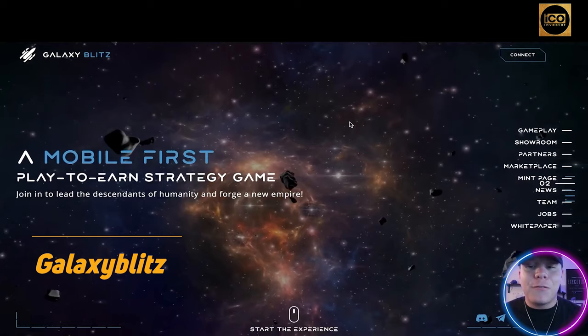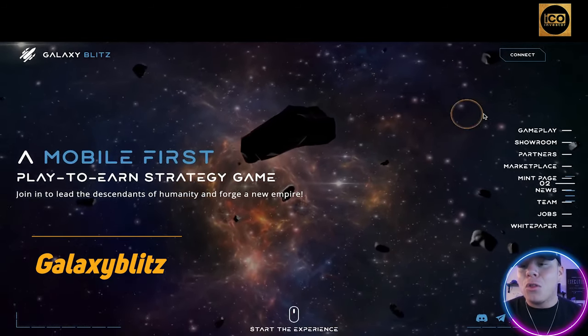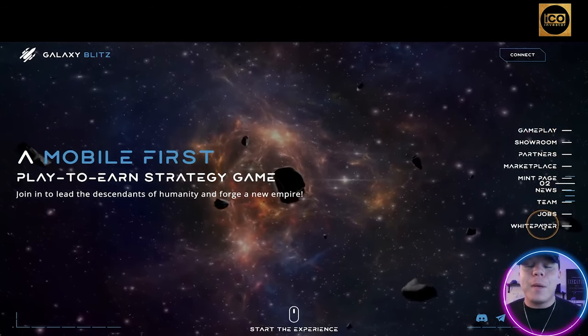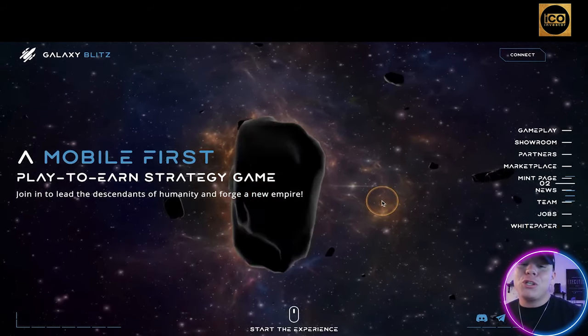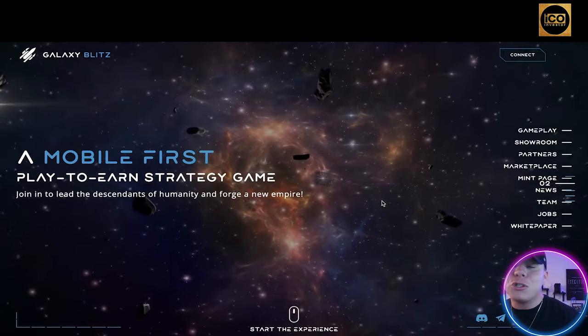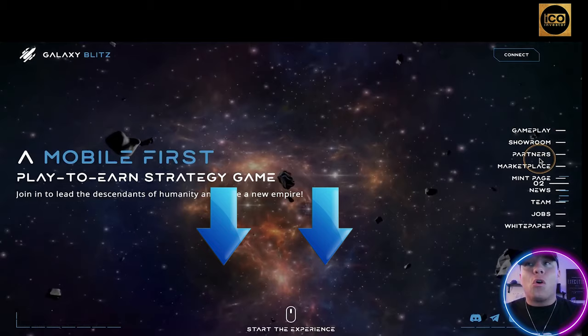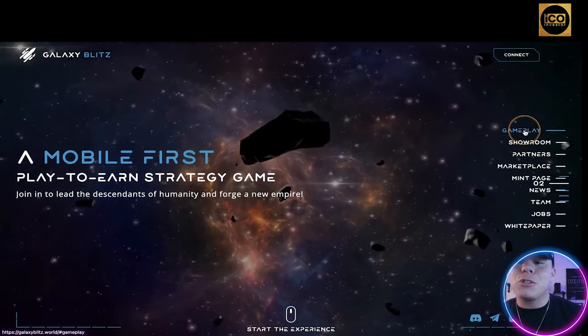Galaxy Blitz is what we're talking about today. From first impressions, it looks really cool — a bit of a Star Wars vibe. On the right-hand side of the website are all the sections you'll want to check. It's a mobile-first play-to-earn strategy game where you join the last descendants of humanity and forge a new empire. Please do your own research — all links are in the description.